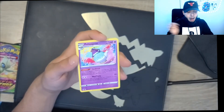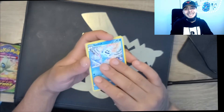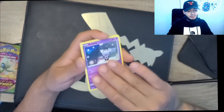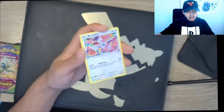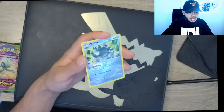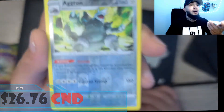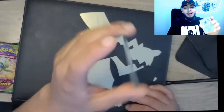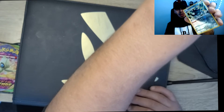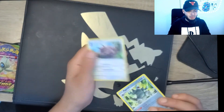We got a Soul Rock, a Poltergeist, a Nickit, a Gothitelle, Vanillite. We got a Passimian — I like that one. We got a nice Reverse Holo Aggron, and I am a big fan of that art. And for our last card, we got a Greedent.